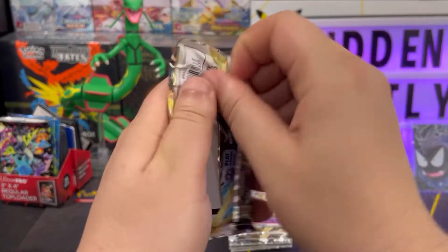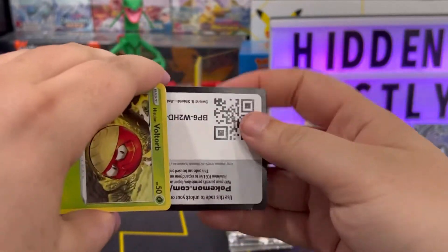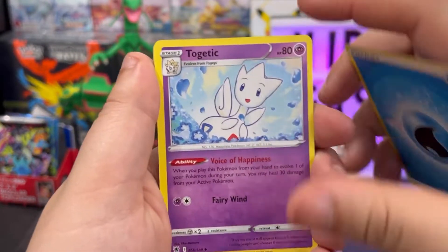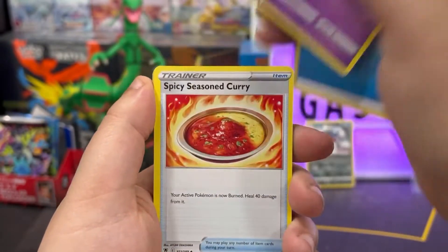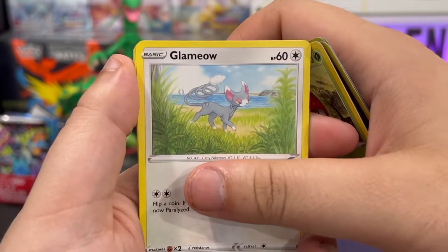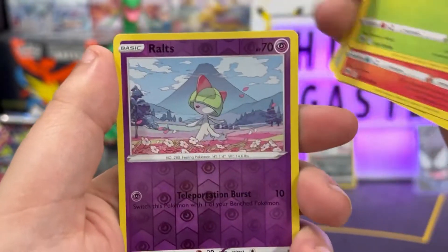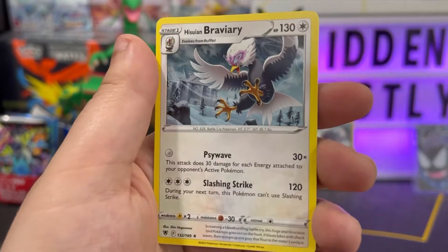Let's get into the first pack of Astral Radiance. Here we go, starting off with the Hisuian vault. Code card — get it out of here, one two three four to the front, swing it around town. We got water energy, Togetic — oh look at that Togetic, that is awesome artwork. We've got Spicy Season Curry, Curlia, Wildtorb, Glameow, Swinub, Ponyta — I love this artwork as well. We've got Cricketot. Ralts is our first reverse and Braviary non-holo.